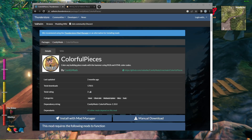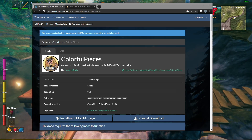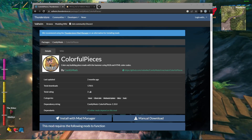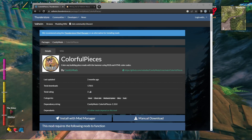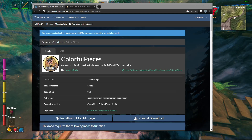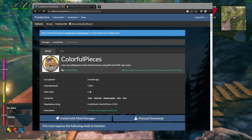I was looking for a way to kind of color the pieces of my house. It's all a wood house, and I didn't want to do too much with stone or anything like that because of the thickness of it. And I didn't want to download another mod with extra pieces. So I found this one — it's called Colorful Pieces, and it's by Comfy Mods.